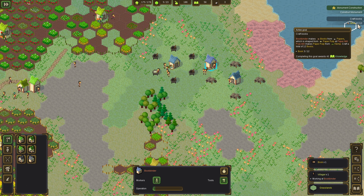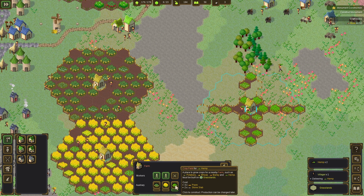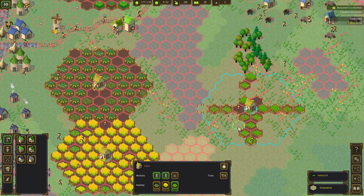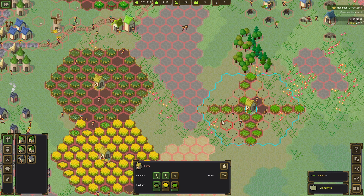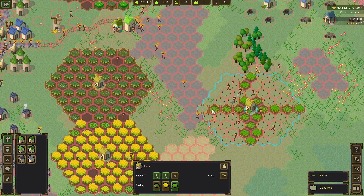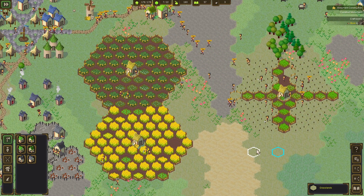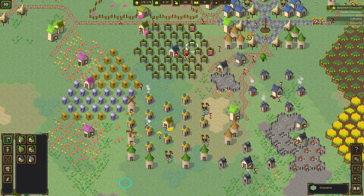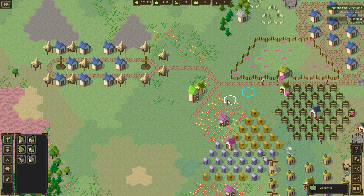Book binding — look at this, we already started creating books! 30 out of 12, we're almost done with this quest. I'm going to build some more hemp fields and put potatoes on the outskirts, so the farmers can just keep working and never stop. Food is going at almost 200, and we've increased our population — a great sign!